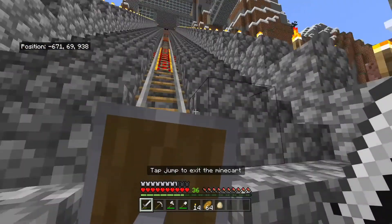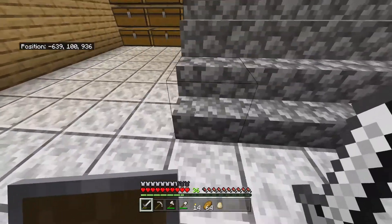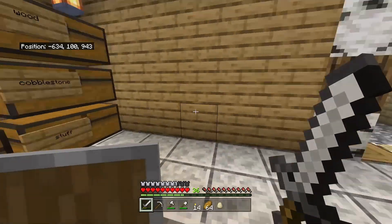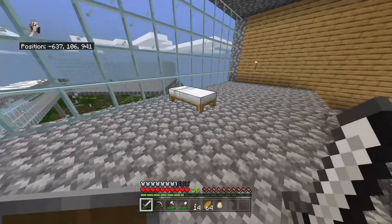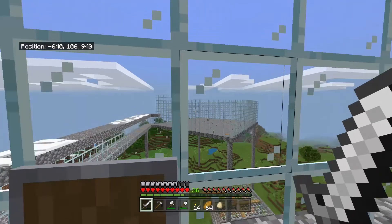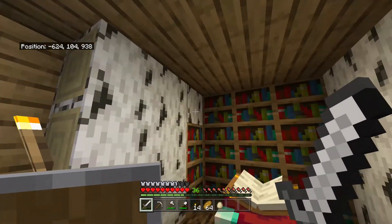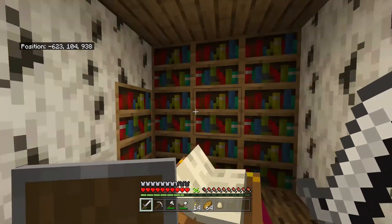I'm just going to take the minecart. Right here is all my storage — don't ask me why I've got two furnaces. There's barely anything in the chests because I haven't played this game in months. Here's my bed. That glass dome thing in the sky — I'll explain it in a bit. It's the enchanting room. The reason it's birch wood is because I don't have enough bookshelves; I need to make some or get them from somewhere else.